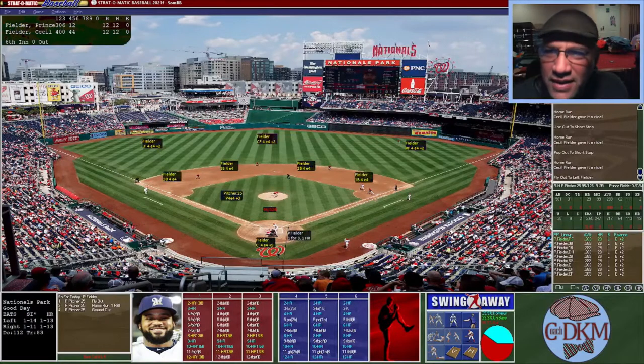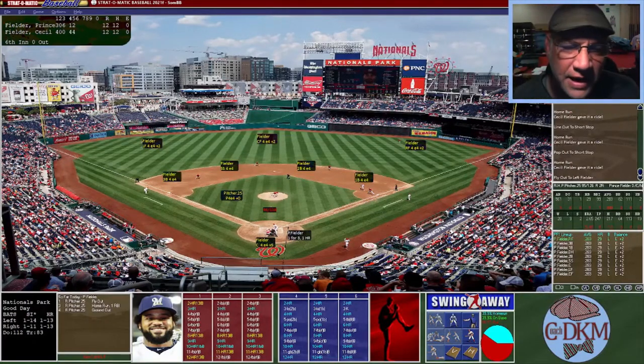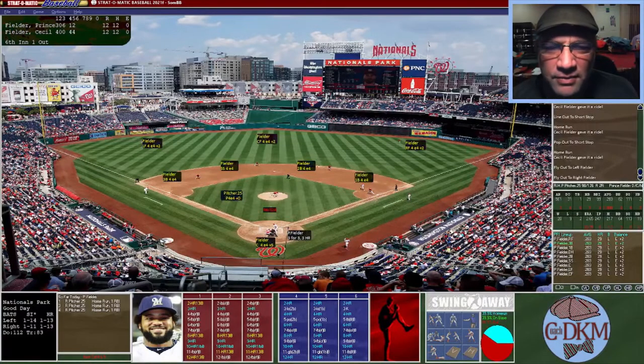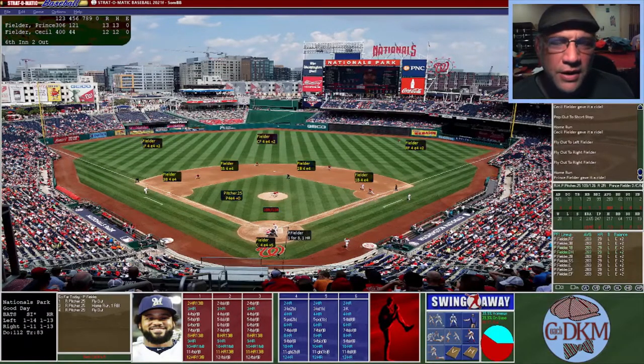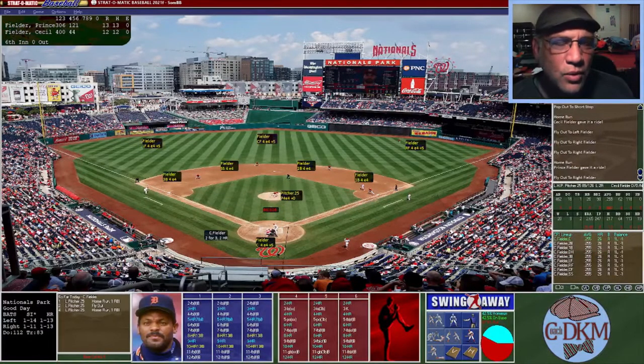Prince Fielder is now up in the sixth. He hits a fly ball to right — not far enough, out. He hits a line drive to right — second out. Now a shot into right center — far enough, home run. He tries to hit one to right and it will not carry — three outs. Prince Fielder adds one to his home run total.